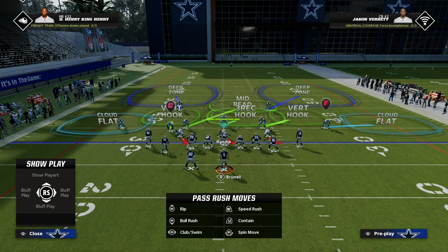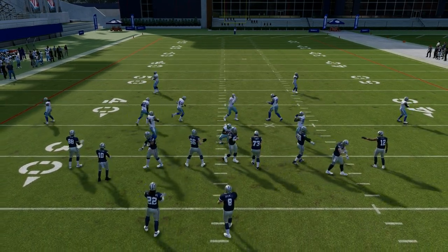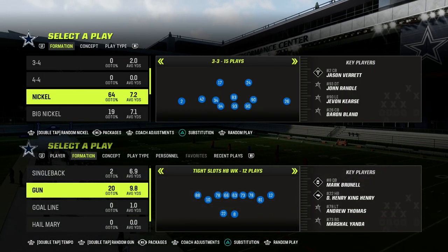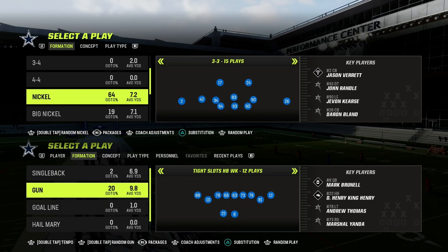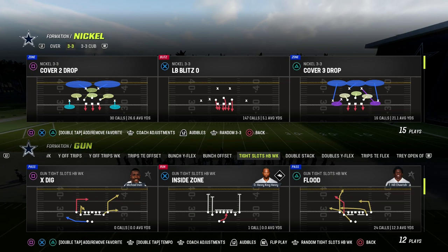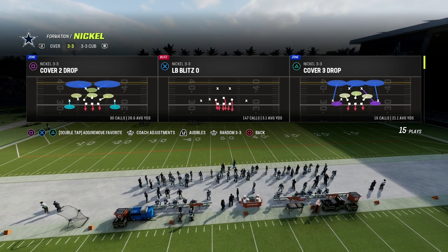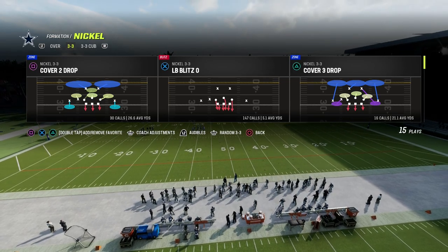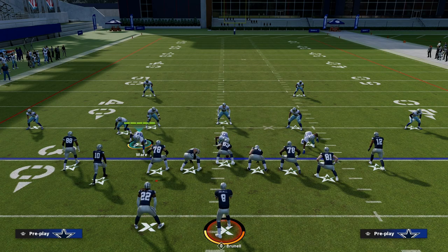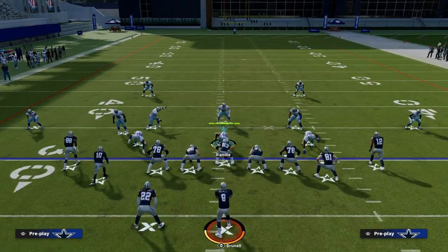The solution is what I call rolled coverage — I actually started doing this in Madden 13. We're going to go into our packages in Nickel 3-3 and go to the safety nickelback package. You're probably going to have to make some adjustments to your substitutions, just keep that in mind. But coming out in the safety nickelback package, we can take these safeties on the outside and create roll coverage looks.